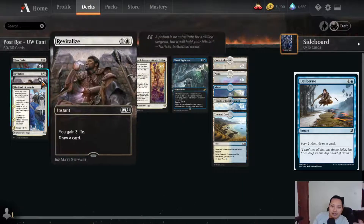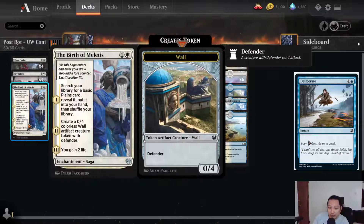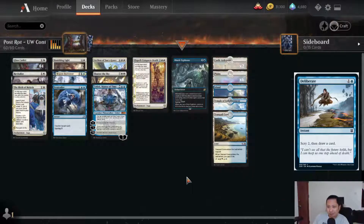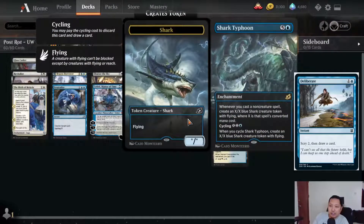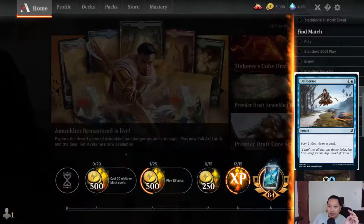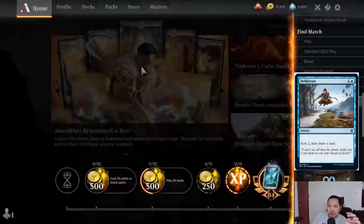With Revitalize this is a draw engine. Birth of Meletus smooths your land drops. Banishing Light and a four-drop board sweep would greatly help you get your board control. Tranquil Coves gain you one life and edge out your draws. Your win conditions are Archon of Sun's Grace — two copies — and four Shark Typhoons, along with Teferi. That's the deck. We'll try to play some games and see Standard 2021 post-rotation UW Control.